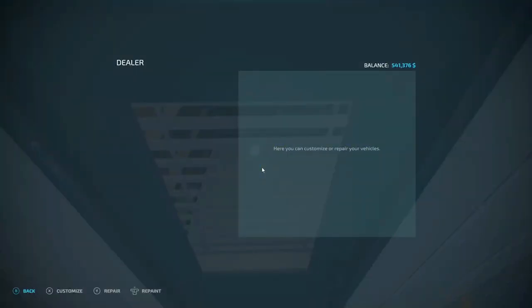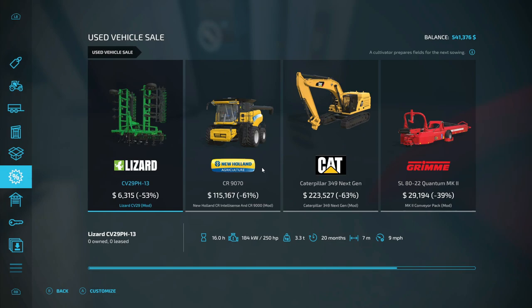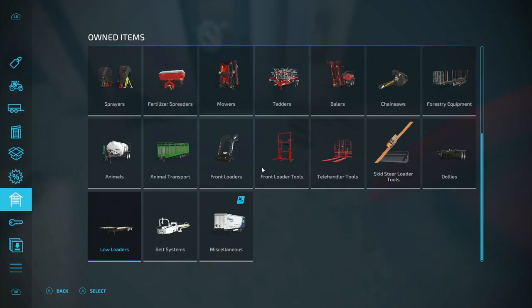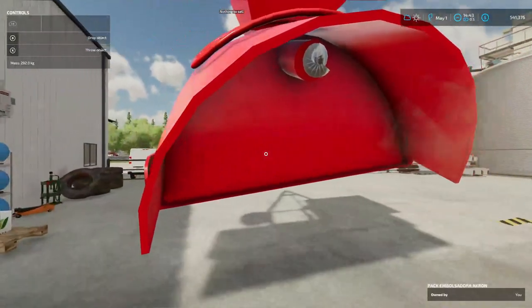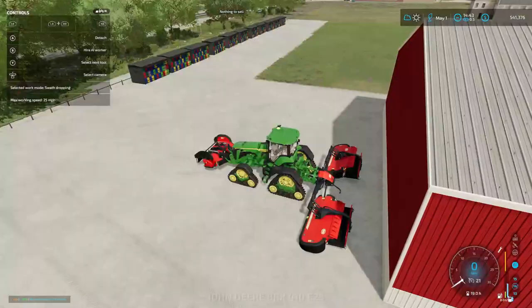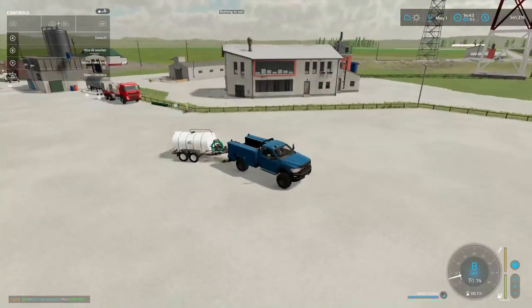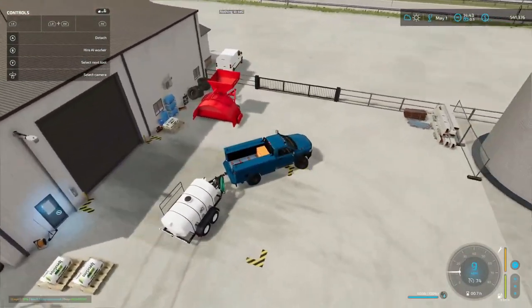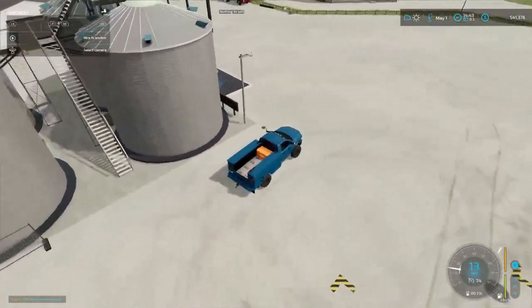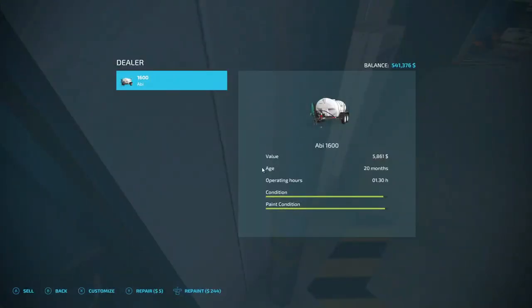We're going to try this again. We'll have to go into vehicle sales — look at all this stuff: the excavator, own vehicles. We'll get some more stuff sold and worry about selling this later. Let's put it up out of the way. We've got a bunch more stuff to sell. We're going to go ahead and sell this for $5,861.